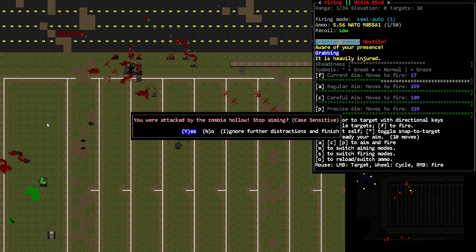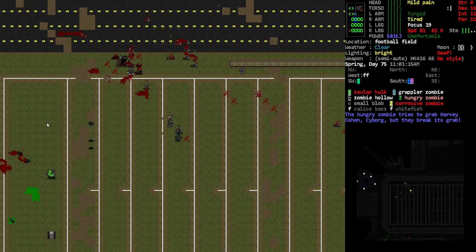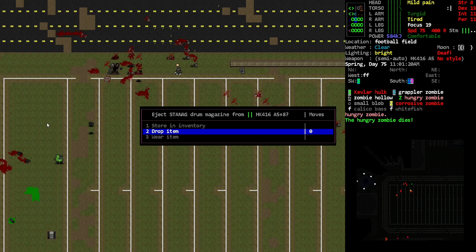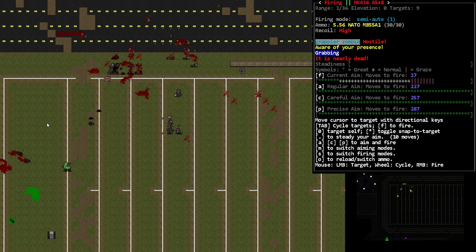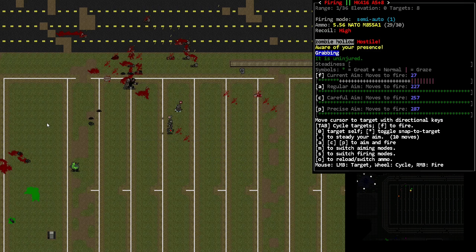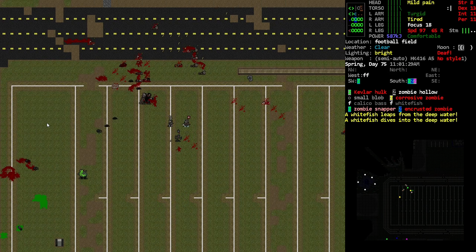We gotta just kind of take him out. I have another clip with me, I just need to make sure they don't get completely overran. We can just drop the drum mag for now, it's fine. Okay, we do have not the best situation here. We got that hollow — we just have to shoot it. I could be using my Jane against it, but let's take a step back.